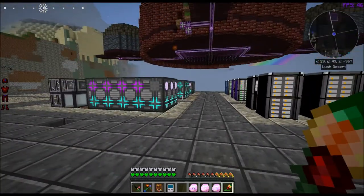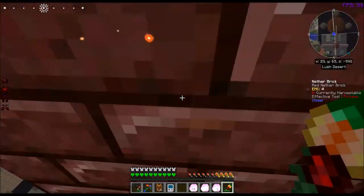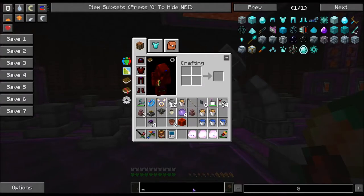Today's episode we are going to be doing some Thaumcraft stuff. One of the first things that we are going to do is go to our infusion altar and we are going to make something called an urn.